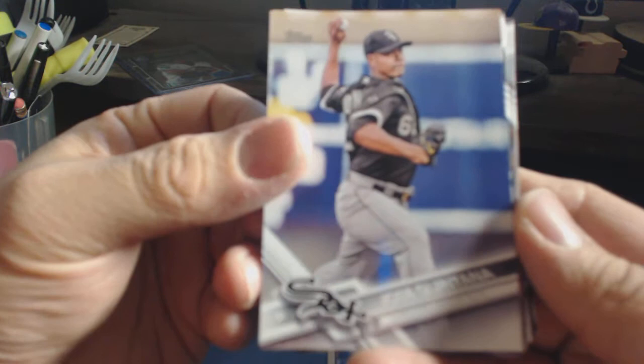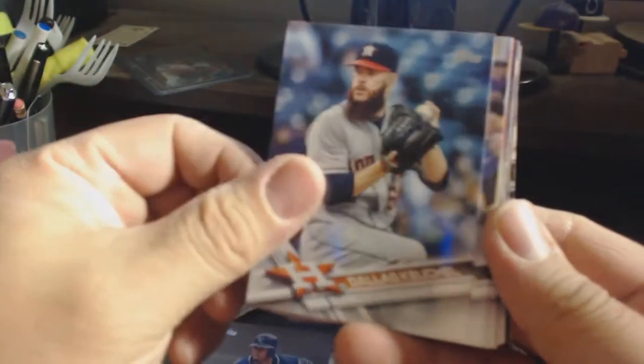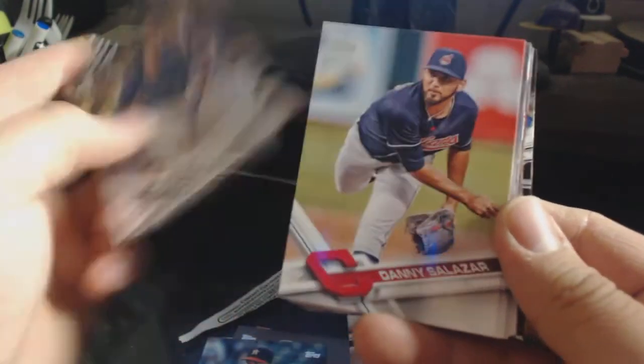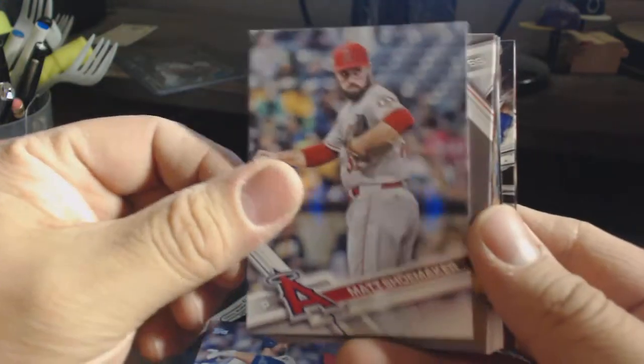Alright, opening up the jumbo pack. This is how it looks — a bunch of base, some inserts, some rookies. Let's start with the base. We've got Luis Escobar, Dallas, Cuarto, Caleb Compton, Watson again, Geddes again, Adrian Gonzalez, Matt Shoemaker.